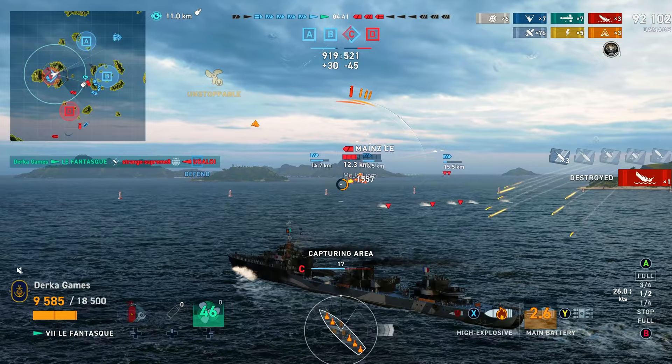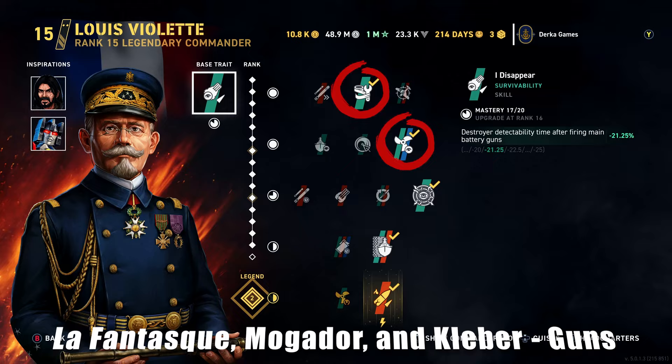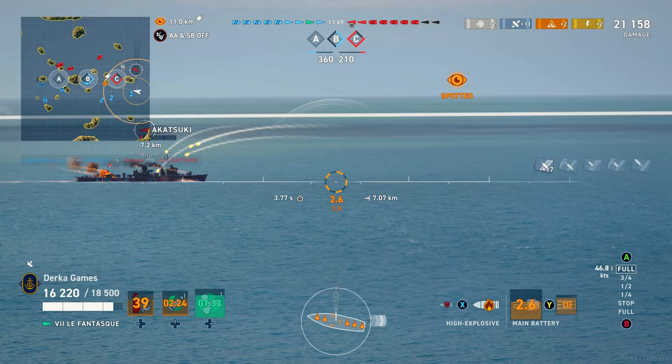There are two builds I've primarily been using for Luffin Task. The gun build: Buff, Accuracy, Rudder, Concealment, and Reload Speed. Violette is the commander to use here, with Quick Fix, Go All Out, Perceptive, Sidestep, and Rather Be Tortured. This build is simultaneously good for long-range farming and enemy DD hunting.